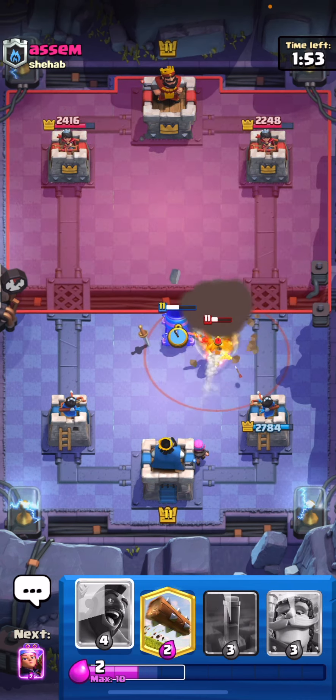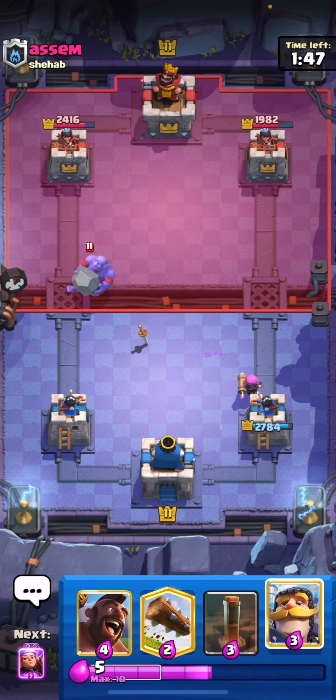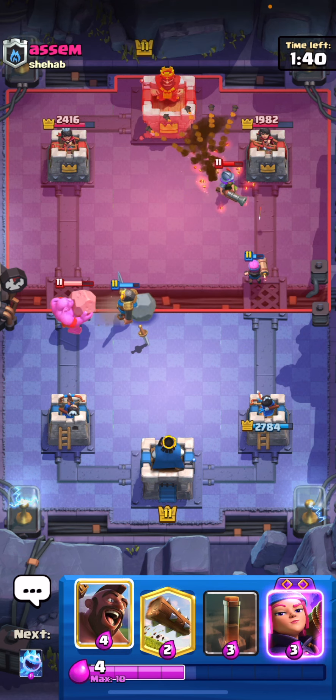We might have to play a Mortar right here just to kind of pull that Healer. No big deal, nothing too crazy — we should get a shot off. When you're playing this deck, you do want to pay attention to your Elixir amount because playing defense can be a challenge, but with that comes a really quick cycle and the ability to pressure with your Hog Rider.